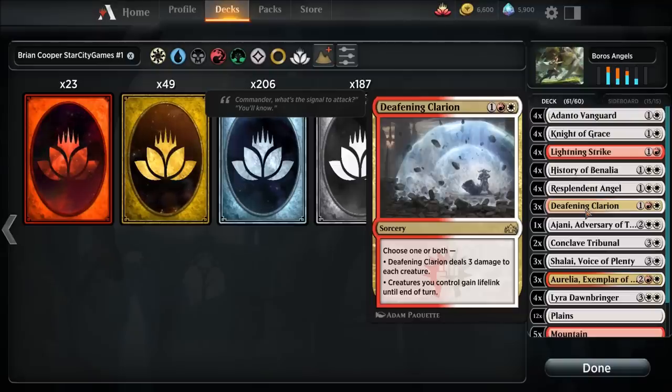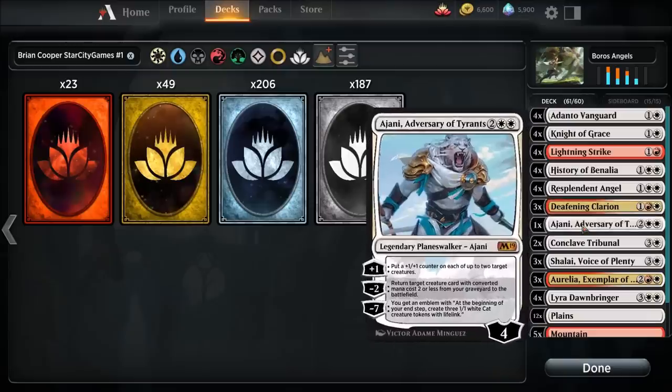Deafening Clarion deals three damage to each creature, or creatures you control gain lifelink until end of turn. That makes sense in this deck especially with Resplendent Angel — you can deal three damage to each creature and board wipe a bunch of tokens with it. Pretty neat. One copy of Ajani, Adversary of Tyrants — a planeswalker that fits in this deck quite well.